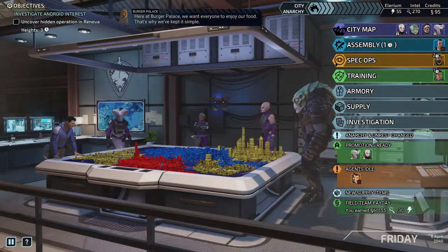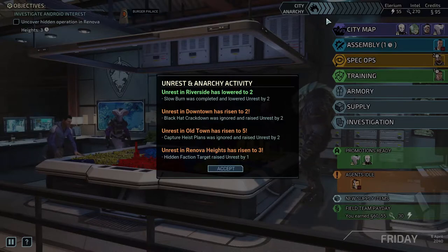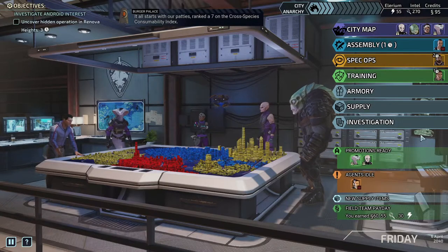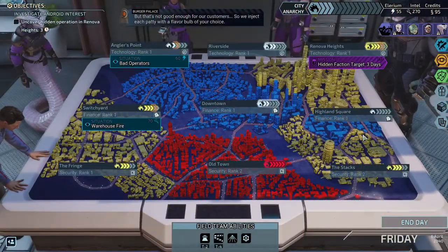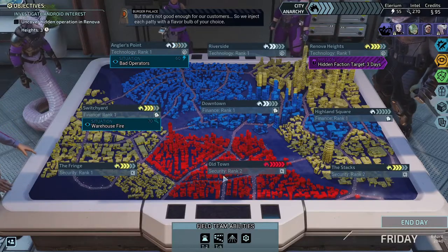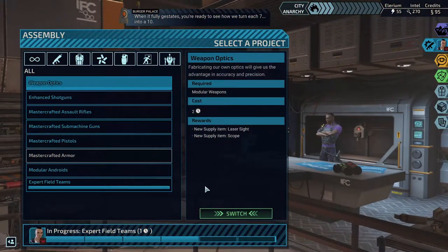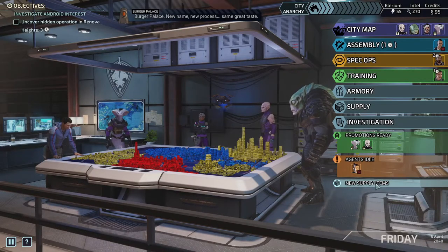More in-game flavor text: 'Here at Burger Palace, we want everyone to enjoy our food. It all starts with our patties, ranked a seven on the cross-species consumability index — but that's not good enough for our customers, so we inject each patty with a flavor bulb of your choice. When it fully gestates, we turn each seven into a ten. Burger Palace: new name, new process, same great taste.'